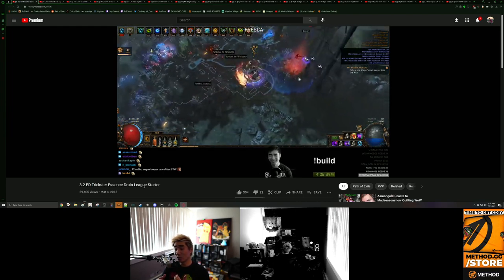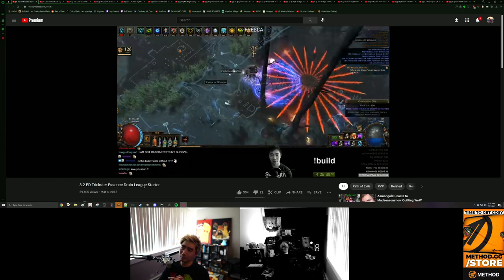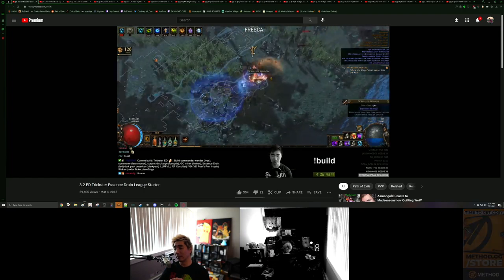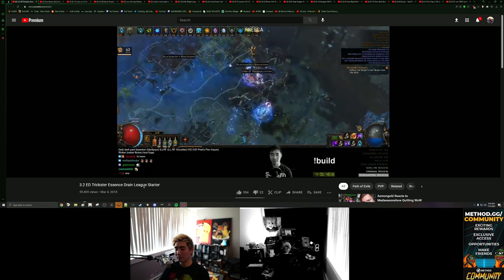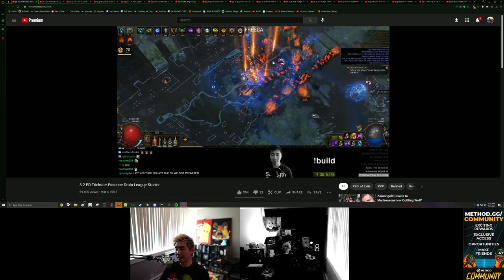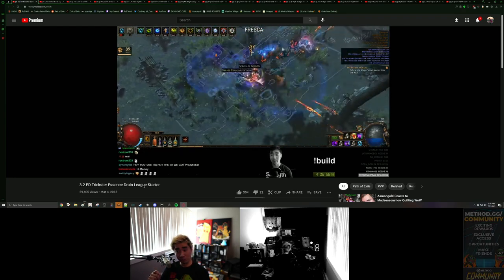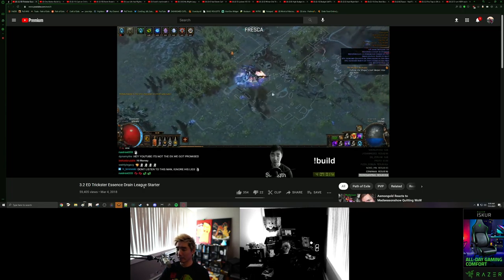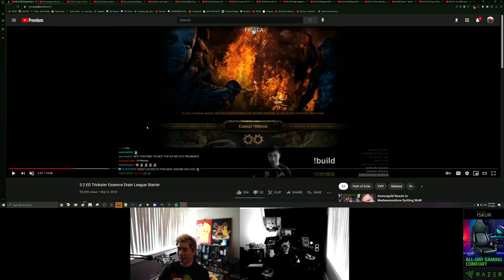Now, Essence Drain has been nerfed in a way that the Contagion AoE has been massively nerfed. And then obviously nowadays it's pretty low damage for a build. But I want to showcase this because this is back in the day when you could still shield charge around and have very great mobility. You can see how big this is — this is a league starter, I think this is like day two or three or whatever. It is going pretty speedy. Most important to notice is the radius on the Contagion — really crazy there. And I'm just zipping through, getting to the next pack. So there's really no downtime, which I think makes the game a little bit less fun for people if there's downtime in between the packs.